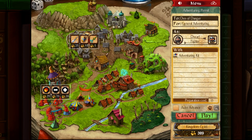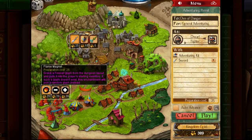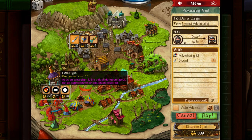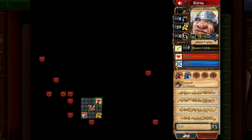And then you can do an adventuring kit where you can start with items. I like the idea of starting with a little extra sword damage. We can also say that there are fewer glyphs — I'm not going to do this one. We'll just take the sword, and we'll do one playthrough just to give you an idea of what the game's like.